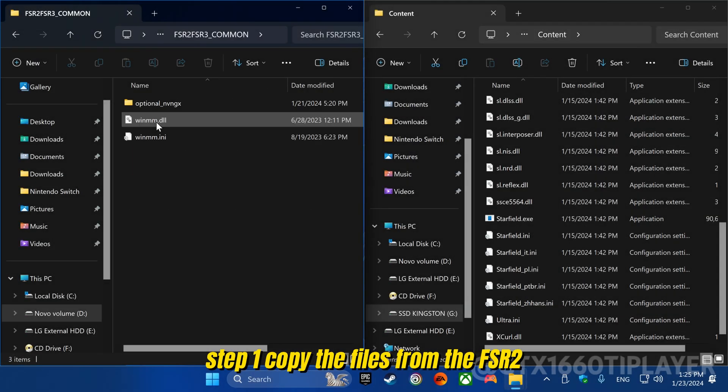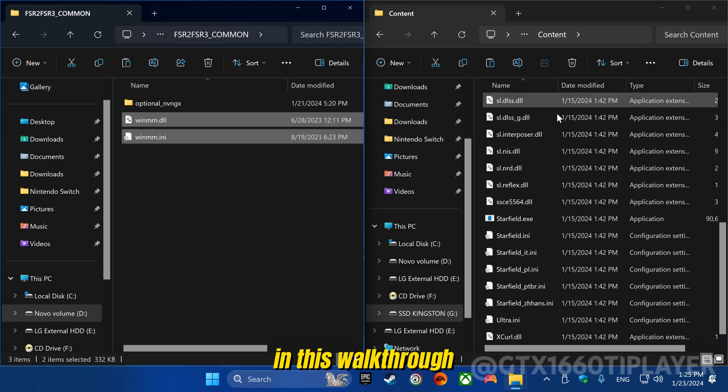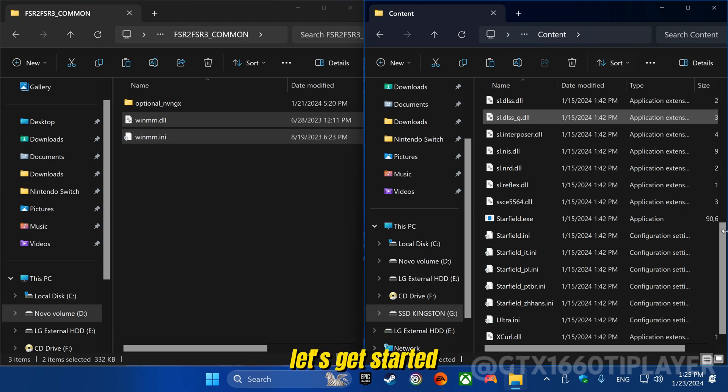Step 1: Copy the files from the FSR 2 / FSR 3 common folder and paste them into the directory where your game's executable is located. In this walkthrough, I'll guide you through the process of installing the mod specifically for the Starfield game. Let's get started.